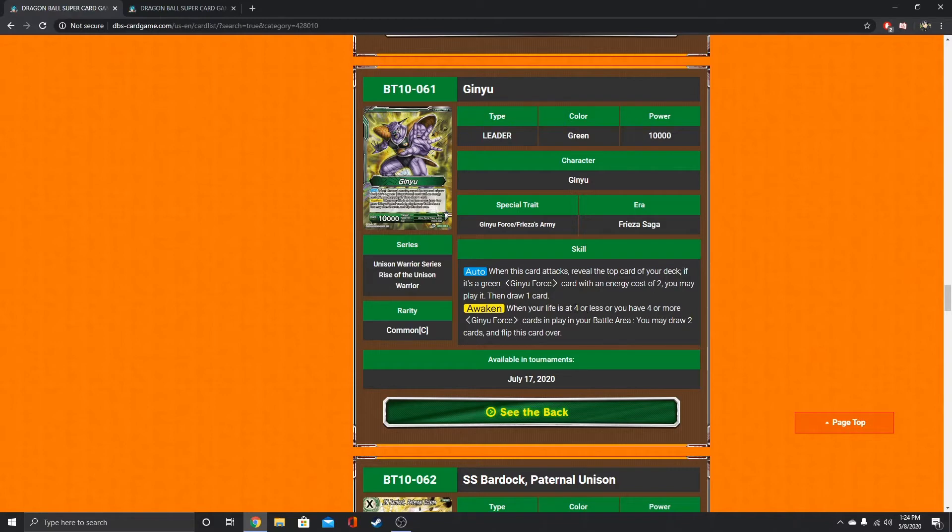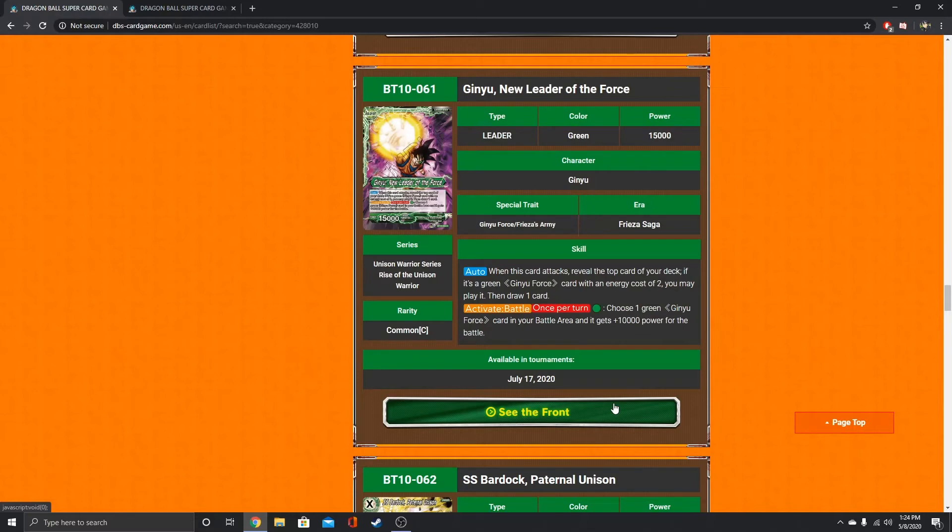His awakening is a little interesting too. If your life is at 4 or less, or you have 4 or more Ginyu Force cards in play, you can draw 2 cards and flip over — standard draw 2 leader. I was hoping he'd also have an untap effect. The awakened side has essentially the same auto, and then his Activate Battle: choose 1 green Ginyu Force card in your battle area and it gets 10k power for the battle. That's during either turn, so that's really nice.